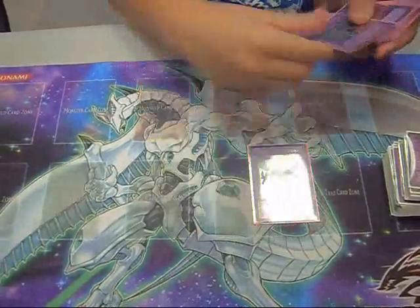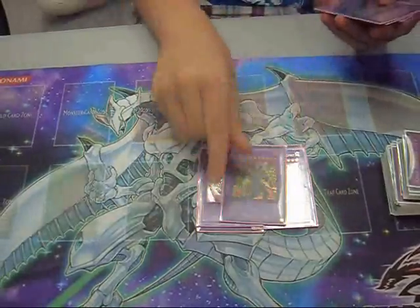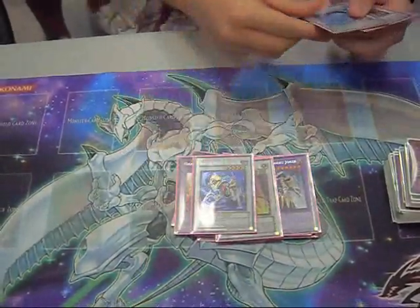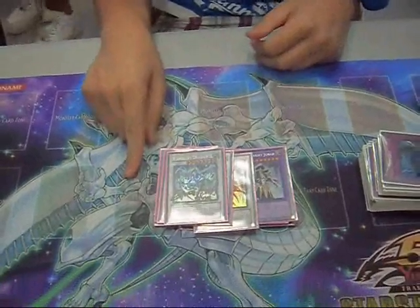The extra deck is double Ghaizaris, double Heraklinos, Kirk, double Chimeratech. These two are in there because I have room. And then Armory Arm, Gatastor, Reenact, Black Rose. So how do they come out of your deck at all?